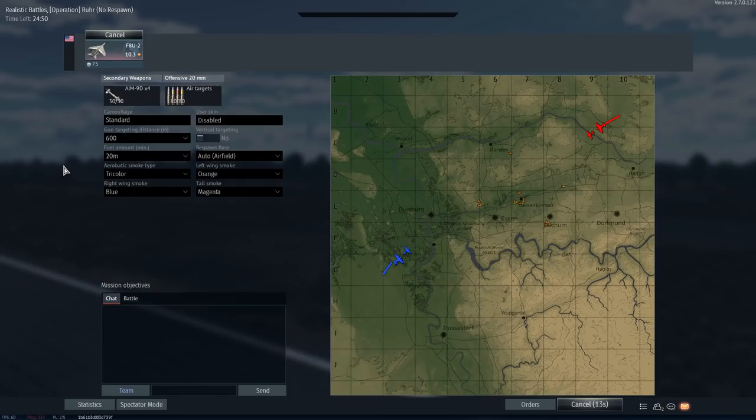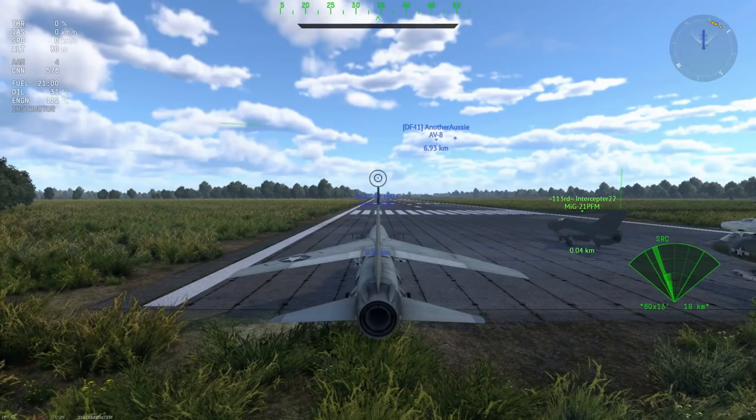Today, we're going to be having a look at what I believe quite firmly is the single best plane tier-for-tier in the game. This is the F8U2 Crusader. This is one of the earlier Crusaders, and I have had a look at this plane a couple of times.